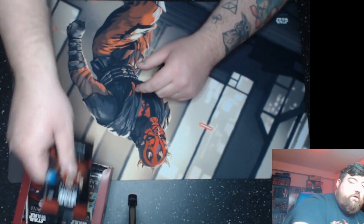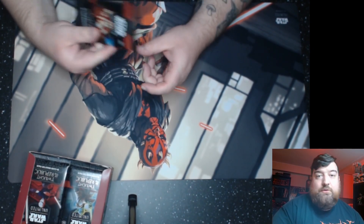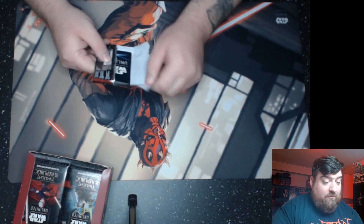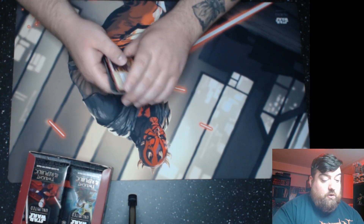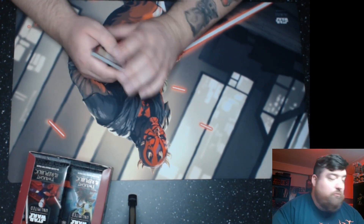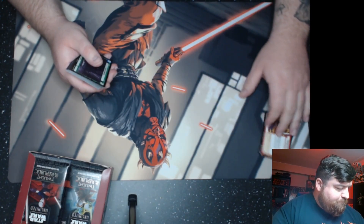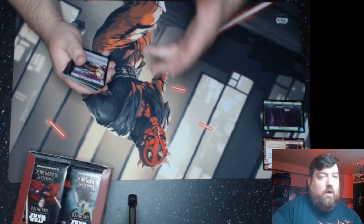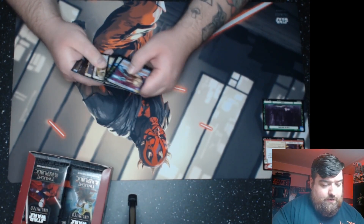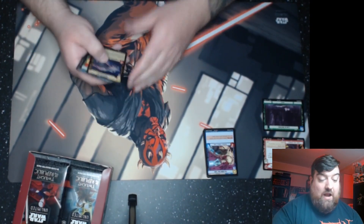We're going to put this to the side here and open it up. We're going to zoom through the commons because you don't really need to see all of those — there are some being played in decks. My roommate is playing a Quinlan Vos deck — Quinlan Green — and he's using Shakti and Aayla, some pretty cool Jedi. We're going to set leaders over here, bases over here — I'm a Magic player by habit so I almost said lands. Commons go underneath, and rares and legendaries get their own pile.